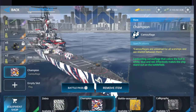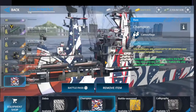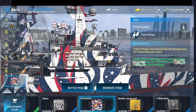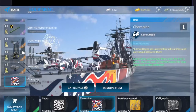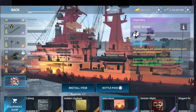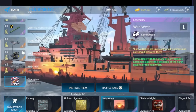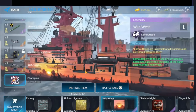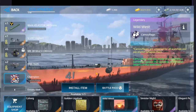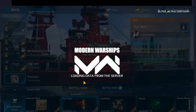Let me show you the new camouflages. The first one is the Champion camouflage — as you can see, it features an American football. Then this is the Wild West camouflage — it has a similar animation to the Godzilla and Kong camouflage. There's this guy with his horse right there, and it's a good American-themed camouflage.